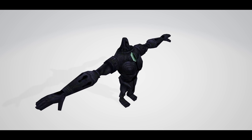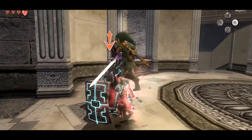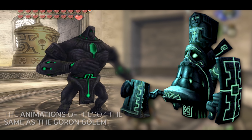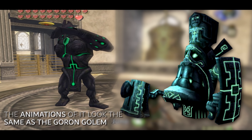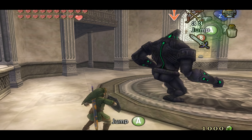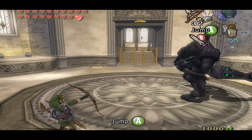Another enemy within the game files is the Titan Armos. As the name suggests, it shares the color scheme and style of the Armos from the Temple of Time's dungeon. Either it was an earlier design for the Armos with a slightly different name, or both were planned to appear in the game as separate enemies. The latter is more likely since the animations of the Titan Armos are completely different compared to the ones from the Temple of Time.